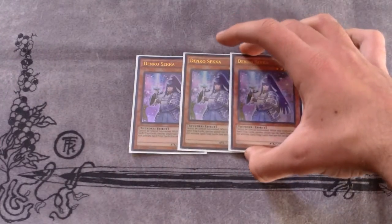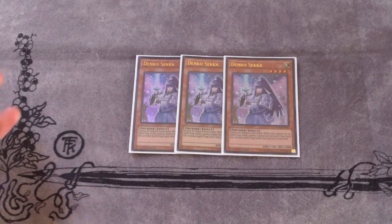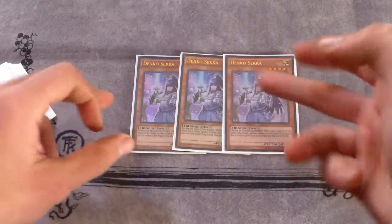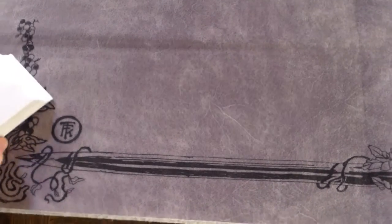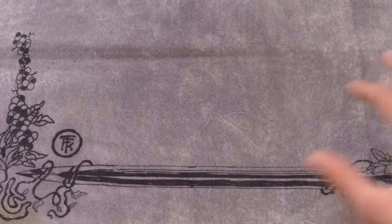What has kept this deck in tune with the meta is Denko Sekka, in my personal opinion. We play three Denko Sekka — really good against Burning Abyss because they have a lot of shenanigan trap cards you really don't want to deal with. Sometimes Denko Sekka is a very good out. Just be careful that when you summon it, you realize you cannot set spells or traps yourself.